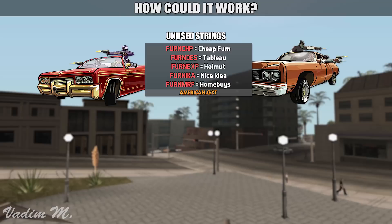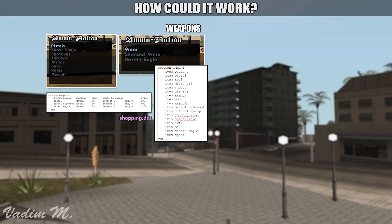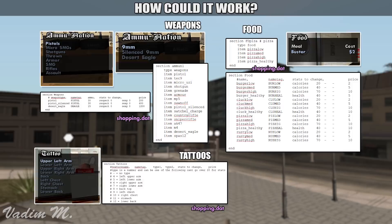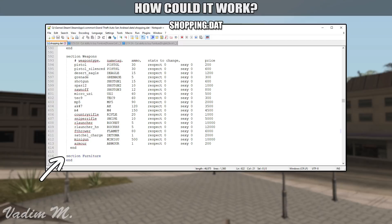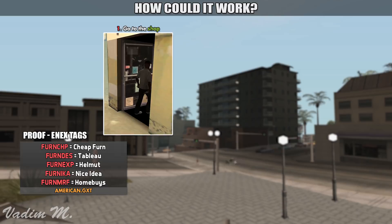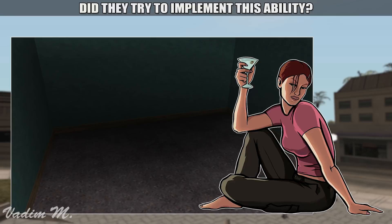So the question remains — just how would these furniture transactions play out? Thankfully, there is a hint left in the shopping.dat file. Everything you can buy in-game through a special menu, such as weapons, food and tattoos, are coded in this shopping.dat file. Let's open up this file and see what the developers had to say. That's right — furniture. If we were to scroll down just a little bit, then we can see a furniture section, which sadly has no remaining code. So it is safe to assume, based on the clues left in shopping.dat, that you could simply walk into a furniture store and purchase furniture. In all honesty, I do think that this idea was cut very early in development, because all we have now are just some unused strings and nothing else.